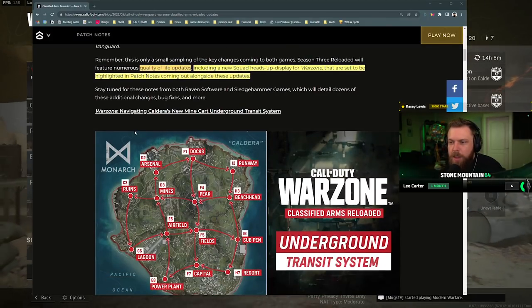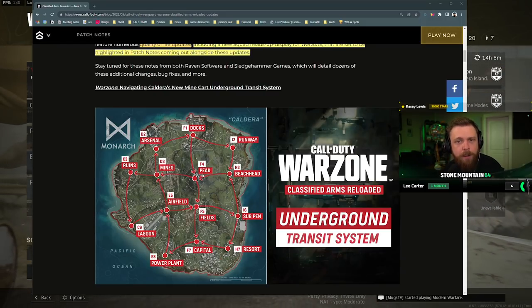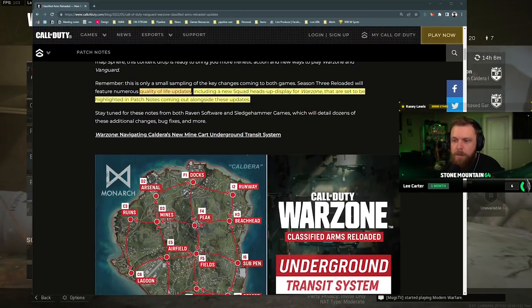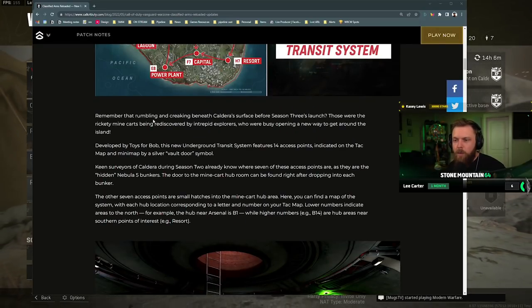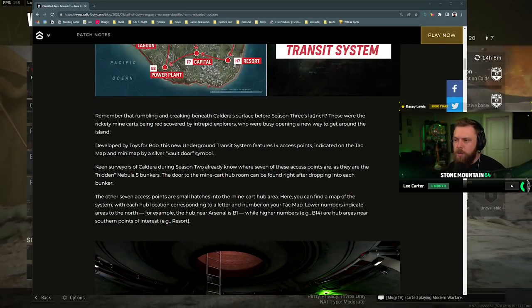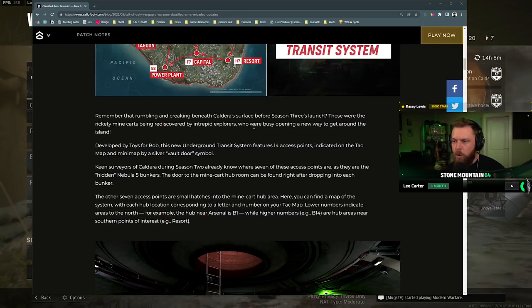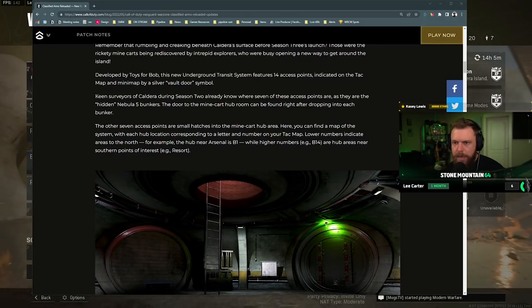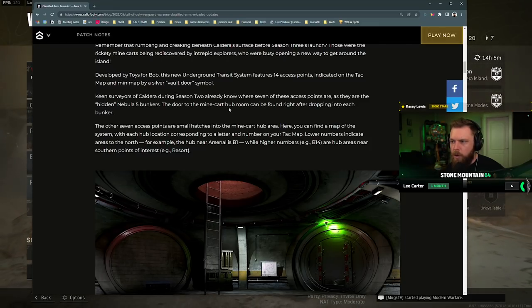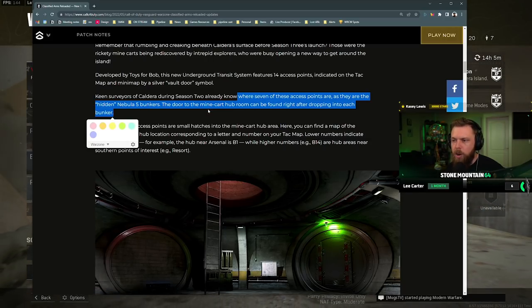Navigate Caldera's new minecart underground transit system — it does seem like it's going to be similar to what they added to Verdansk's train. If this is an underground minecart system, they had an underground subway system on Verdansk. Remember that rumbling and creaking beneath Caldera's surface before Season 3's launch? Those were rickety minecarts being rediscovered by intrepid explorers opening a new way to get around the island.